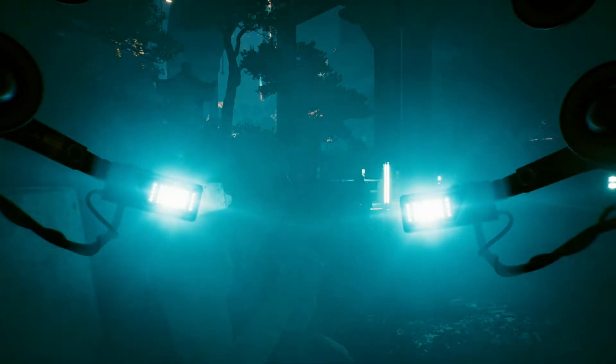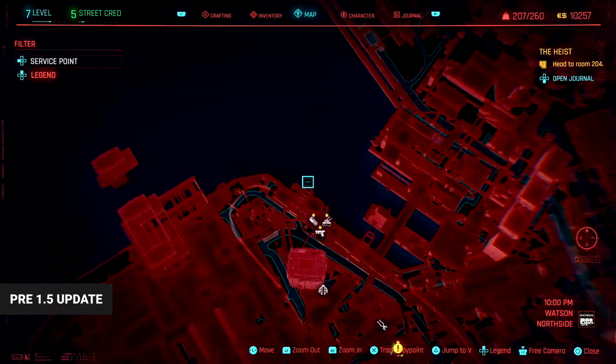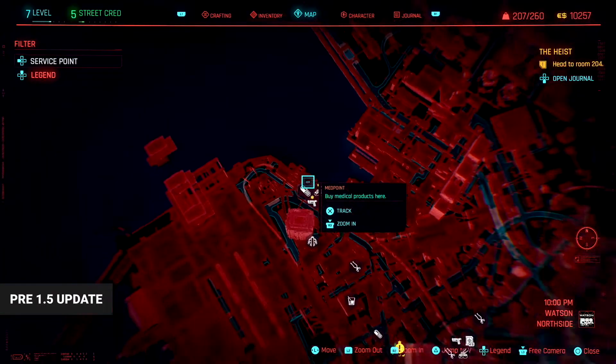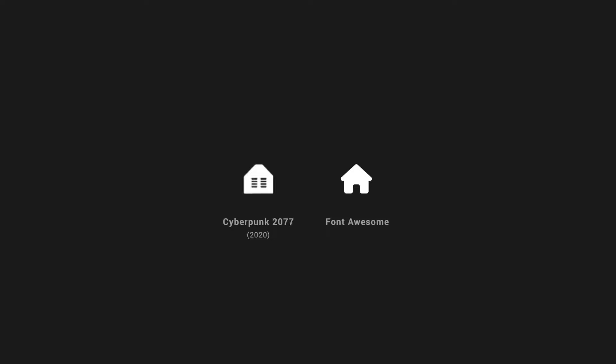Let's recap the issues I identified in my last video. Firstly, the icons — these tiny icons were almost impossible to decipher unless you zoomed in. They also had no labels, which meant you had to memorize them or use the map's legend. To make matters worse, many of Cyberpunk's icons were esoteric, meaning their design didn't make it immediately clear what they represented. The home icon, for example, demonstrates how far Cyberpunk's icon design deviates from conventional iconography.